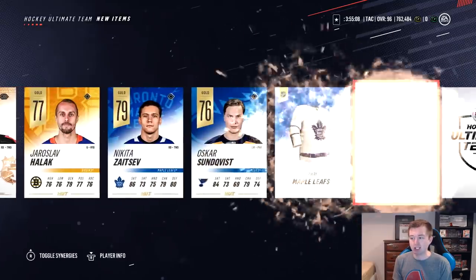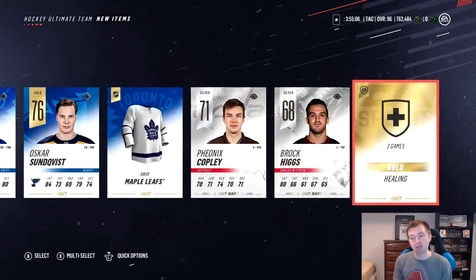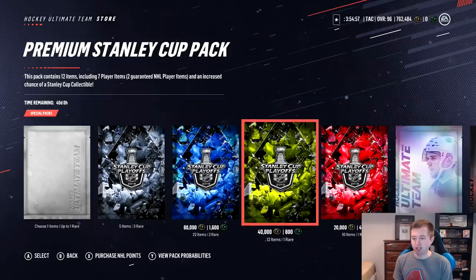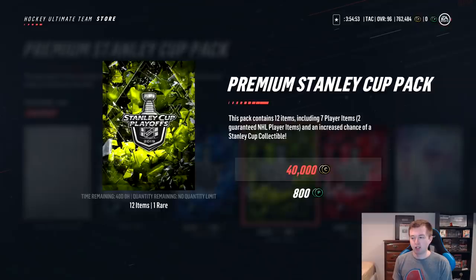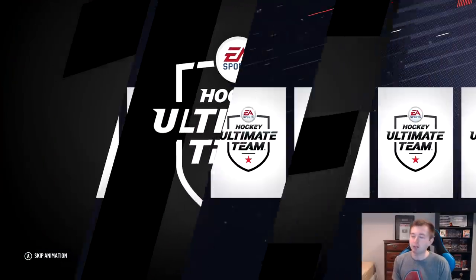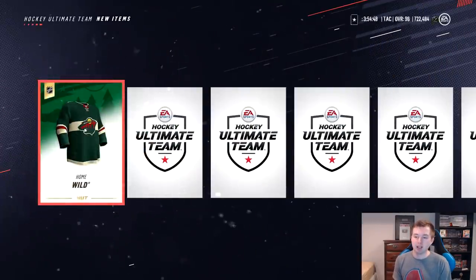Obviously we'd love to see a Stanley Cup card in this pack. No Stanley Cup card, but every time we get a collectible I can use that for the set. If we don't have enough to get a guaranteed card, we can do the 33% reroll and hope for the best. So I'm thinking we go another 40K — they've been pretty good so far. Let's do the player info pack. Haven't done that one yet.